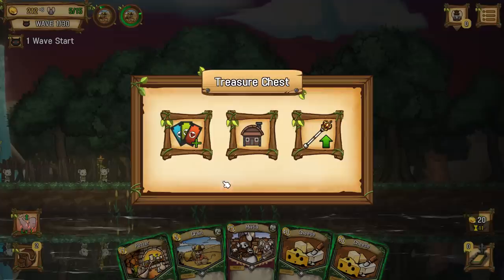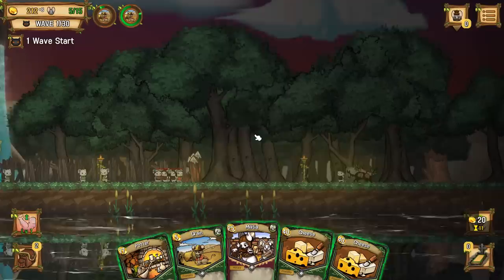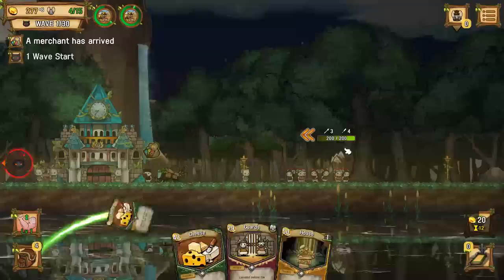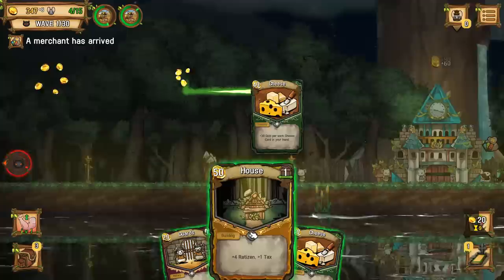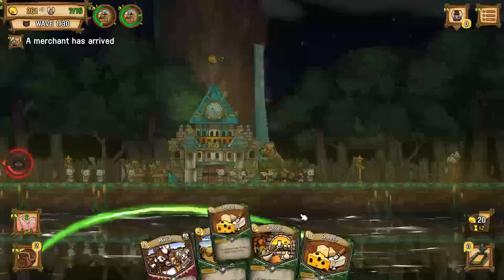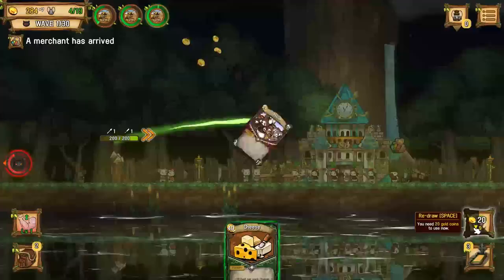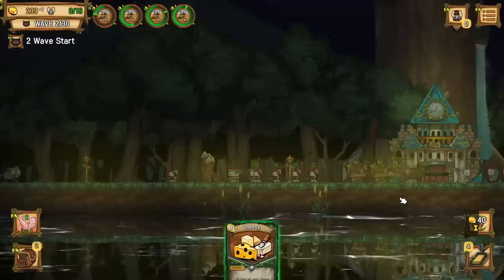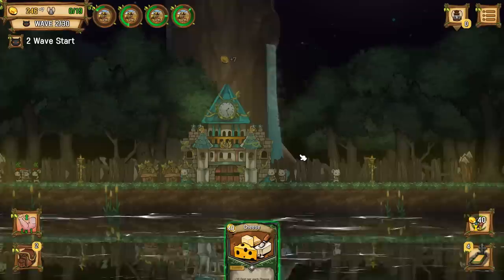Over on that side we had a chest - I can level up my leader, get a card, or get a house. Let's get a house for right now. We're going to play militia. Play grain, cycle that. We need all these guys to go back over to the other wall. We got a couple of cheeses so that's great. Put some guards on that wall, recycle that again. We've got a potter - that gets played first. We'll put the grain out, then another militia. We'll cycle it. We're still good on money.